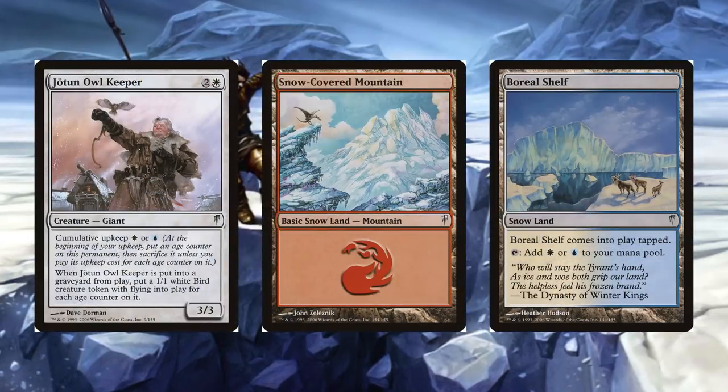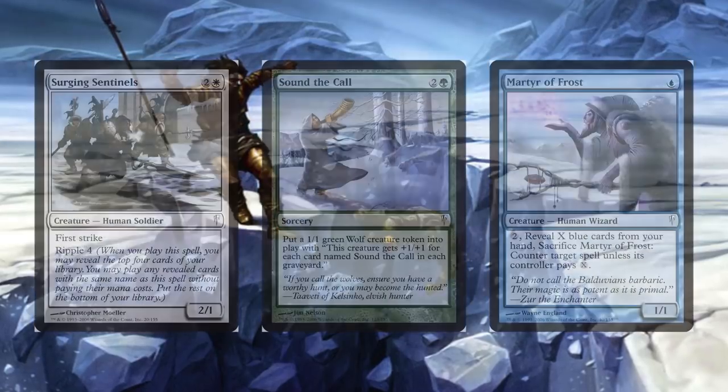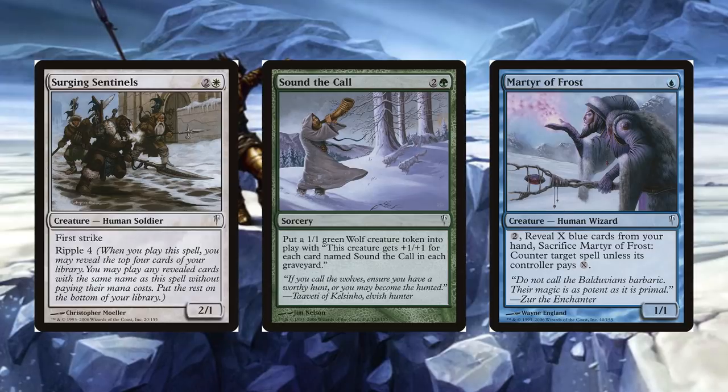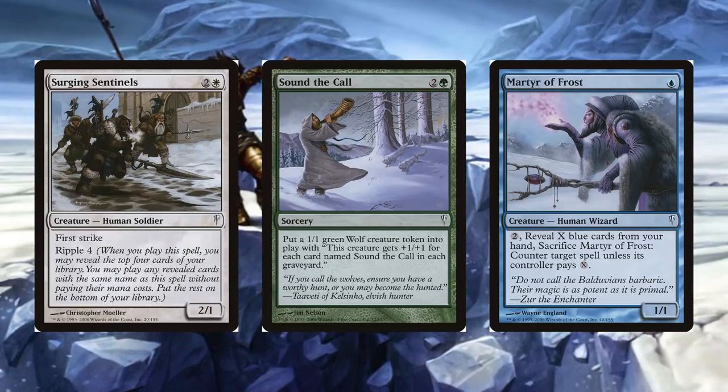Regular cycles included ally color cumulative upkeep cards, both snow basic lands and snow tap lands, Surging Spells which were cards that helped the ripple mechanic, Kindle Spells which were cards that became stronger the more copies you had in the graveyard, and the Martyr cycle of human creatures.